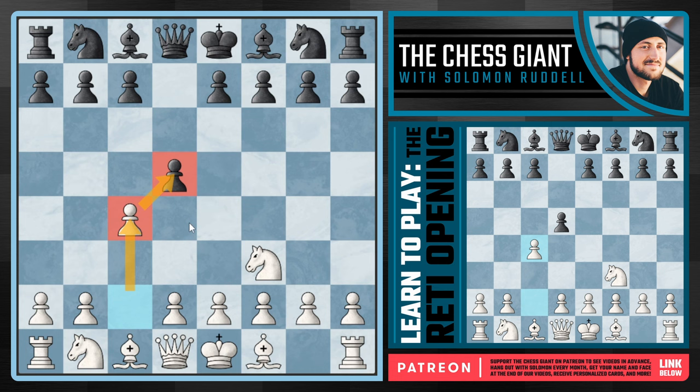Now here there are really three different things that Black can do: capturing the pawn on c4, going with the advanced variation of d4, or defending the pawn on d5 with either c6 or e6. We're going to cover all three in this video. Let's first answer the obvious question — why can't Black just take on c4? I don't think that this is a very good idea for Black.